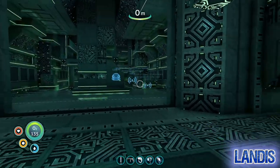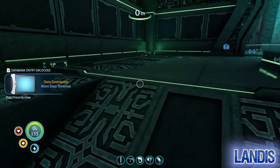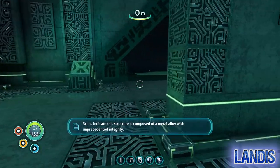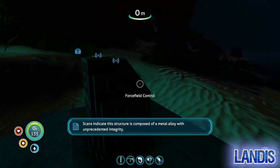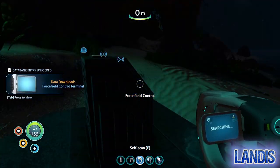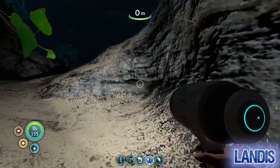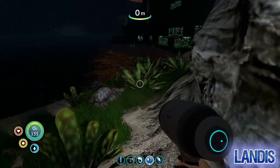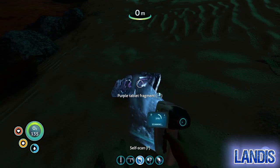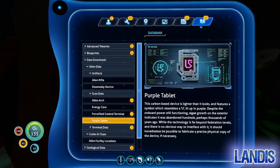Unknown language — attempting translation. That seemed largely redundant. Something I want to try and avoid when we make our base is having large redundant areas. It's night time and I can't run with the torch out. Isn't there a broken tablet down here? Might as well get the scan data. Purple tablet — yay.